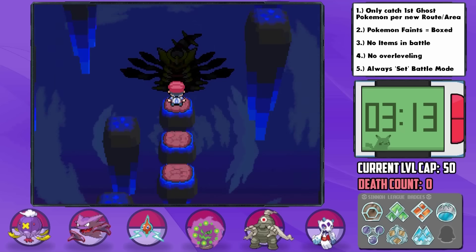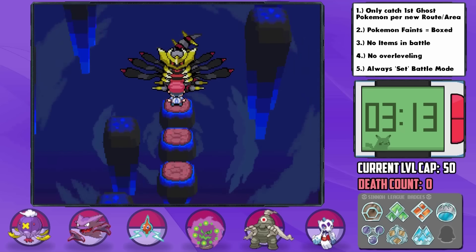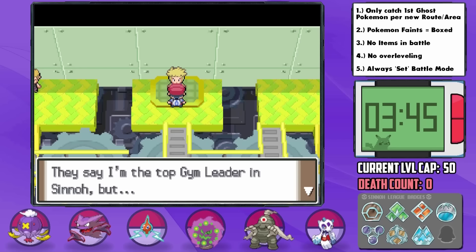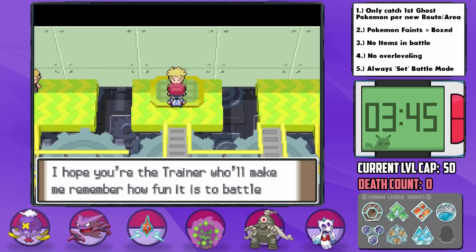It's time for Giratina, and damn do I ever want to catch this thing. It's allowed, right? It's a Ghost type? Our final gym is in Sunyshore City, the Electric Gym, led by Volkner. Now this battle is a strange one for us, as the matchup is kind of weird, and I'm not quite sure what to think of it.